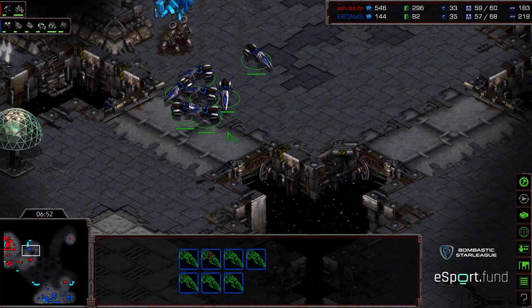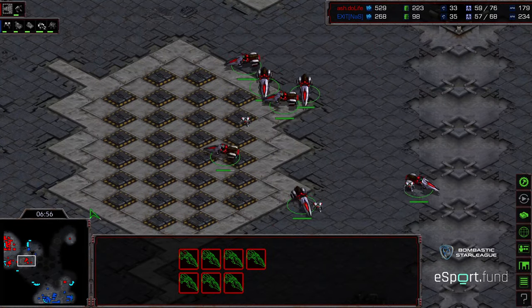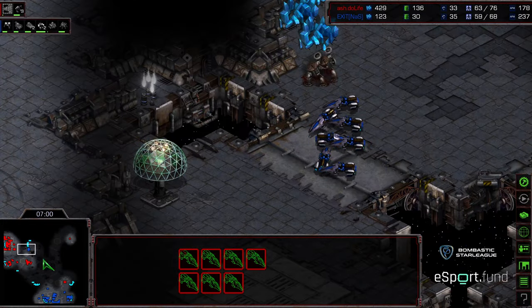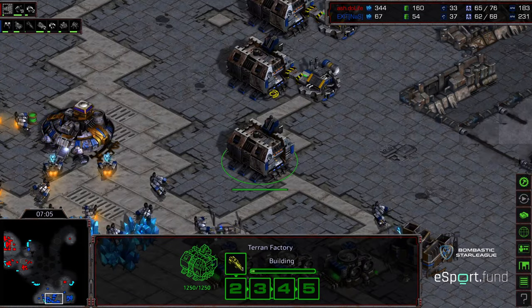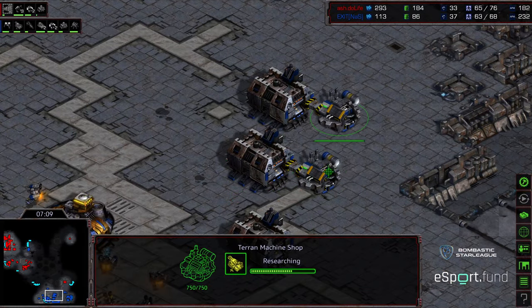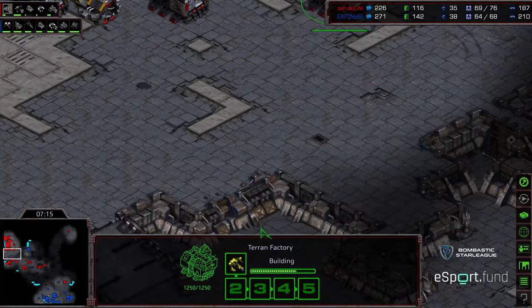Right now neither player is getting a huge advantage. Exit has a degree of map control just because of the speed on those vultures. This is kind of the thing with vultures in the mid game - you couch them in the corner, do a speed run-by, deal economic damage, and pin your opponent in. The contest in TvT becomes having enough attack forces to stop those vulture run-bys from sneaking through and doing a big backstab from your second to your third base.